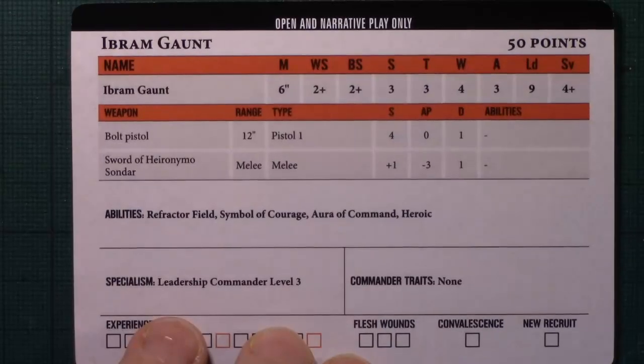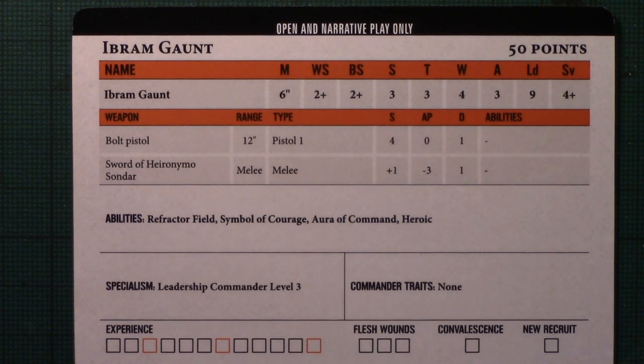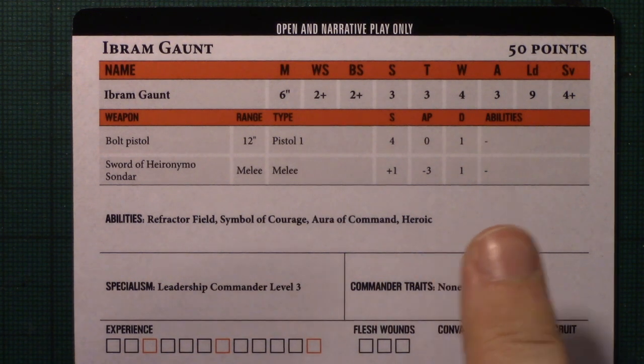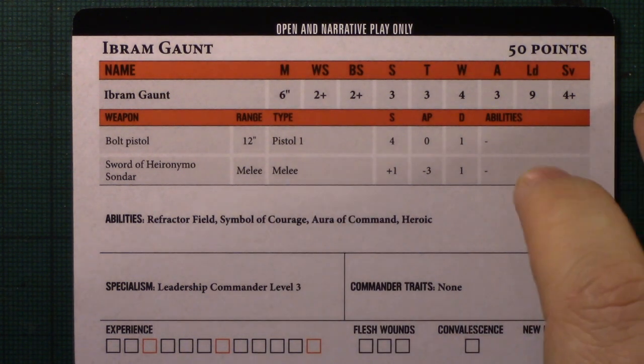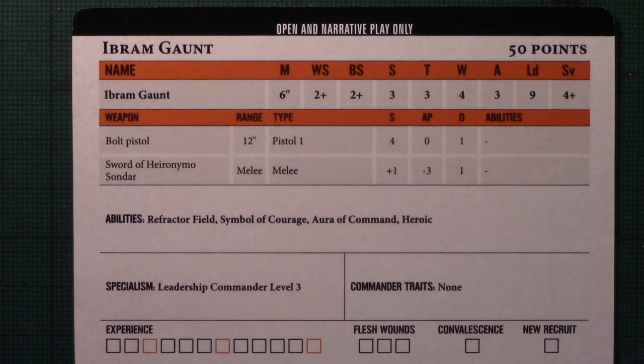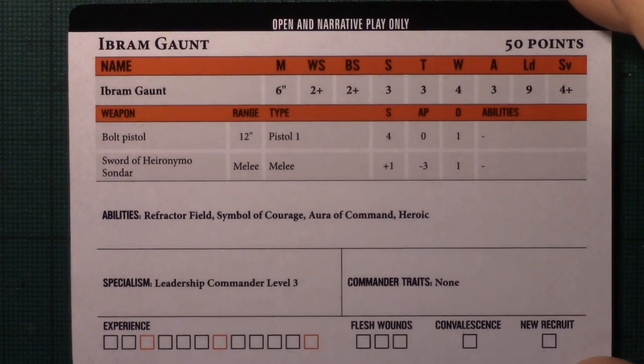Now let's have a good look at the cards. Ibram Gaunt is a commander, so the commander supplement fills in the details on equipment. He's got very good stats: four wounds, three attacks, move six, two-plus weapon skill, two-plus ballistic skill. He's got a bolt pistol, a better-than-normal power sword, refractor field, symbol of courage, aura of command, heroic, and leadership specialism at commander level three — that's enough to put him at 50 points.